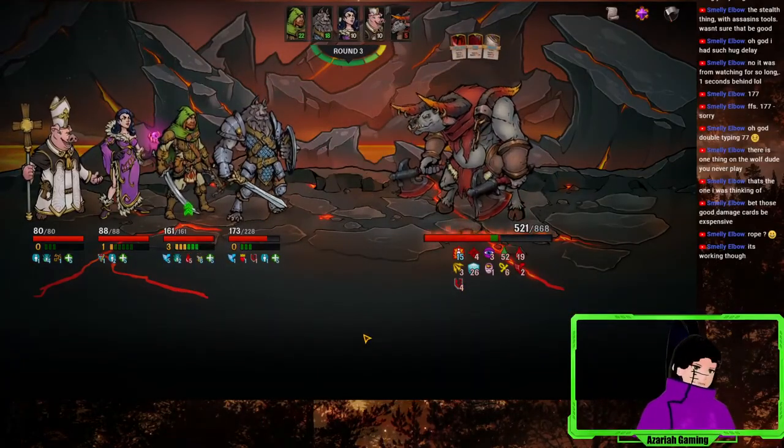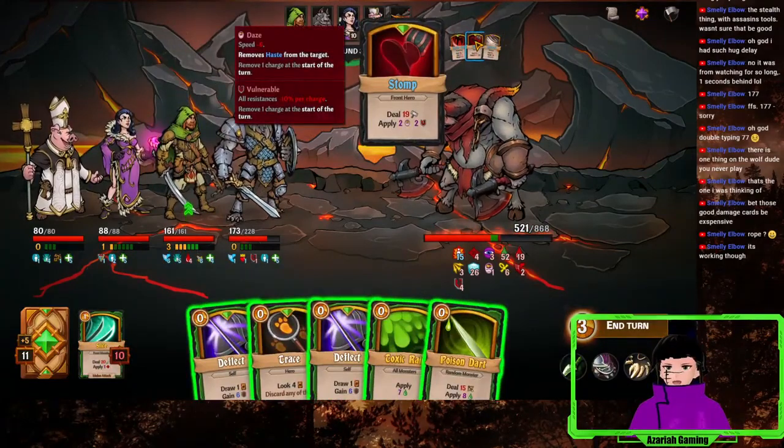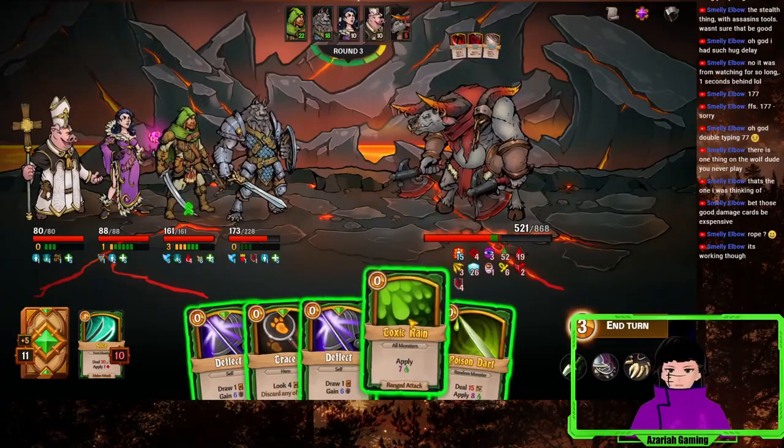Wait, this guy's not too shabby. What have we got? Random hero — lots of damage. Front hero — damage. All heroes for 45. Holy shit.